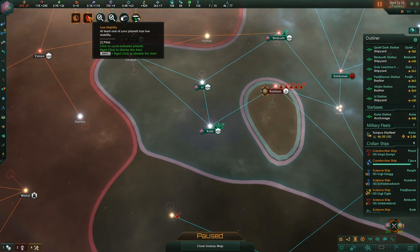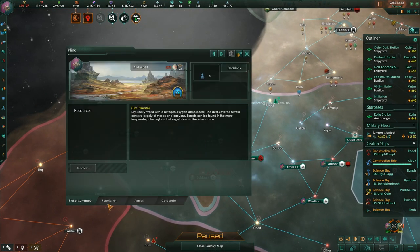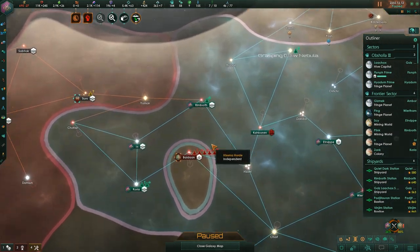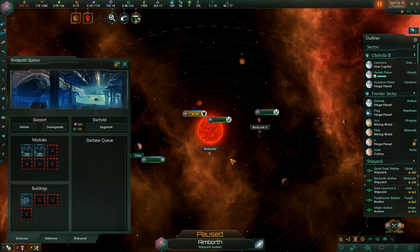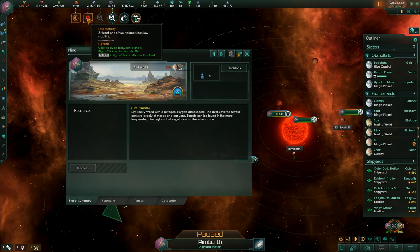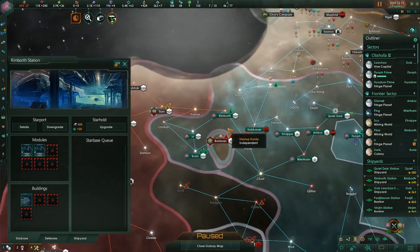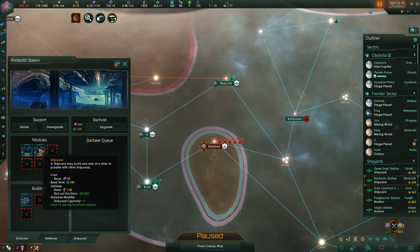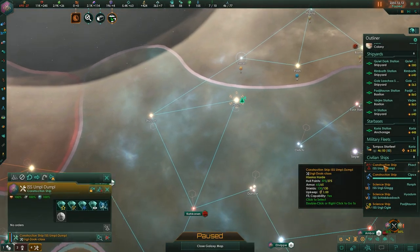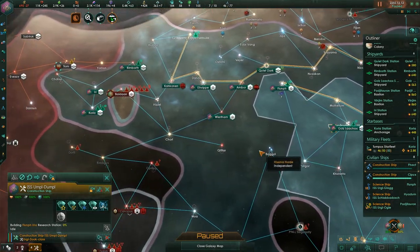We have low stability on one of the planets we just took. It looks like it's actually removed itself — yes, it's gone. The colony is gone because we've eliminated all the population. That's actually a space station with two shipyards; I think it's probably fine to keep that.